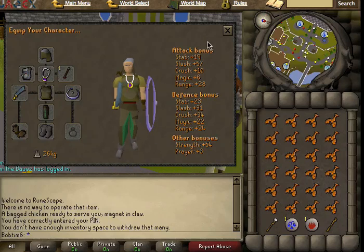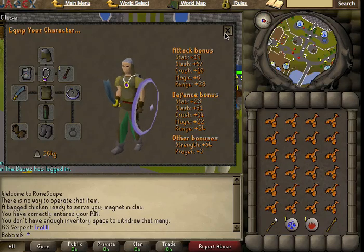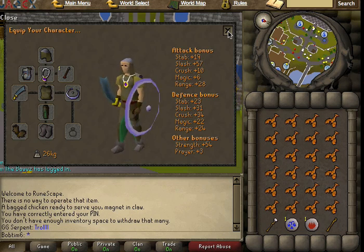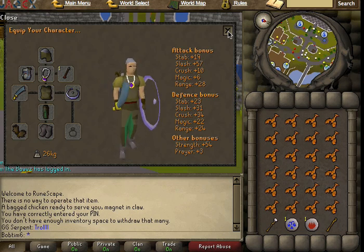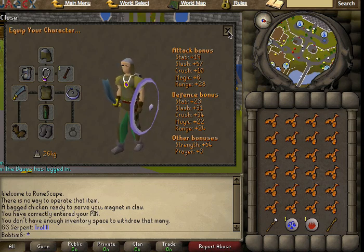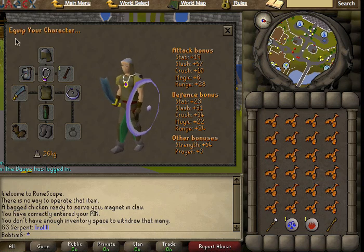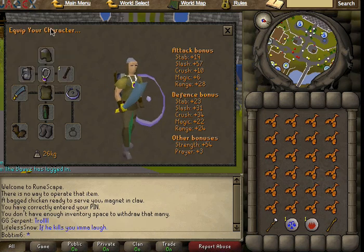Hey guys, what's going on? It is me, Tim, and I'm here for yet another video today. This is going to be another slayer guide for Pyre Fiends. Pyre Fiends can be found in the Relic of Slayer Dungeon, and I'm going to show you guys how to get there. They are a magic-based attack, so things that you're going to want to bring are things that have a high magic defense, like range gear.